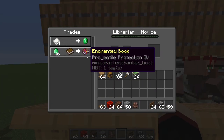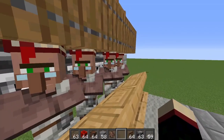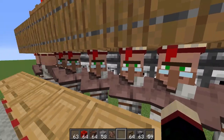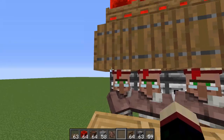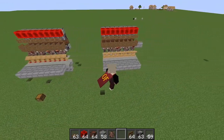Looking at the villager trades — there's no mending here, there's Projectile Protection, Quick Charge... it's kind of bad. The only good one here is Silk Touch, but oh — Smite V, that's actually pretty decent. I just wanted to see if I randomly got a mending villager — more Silk Touch, Lure — no, no mending.